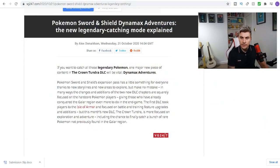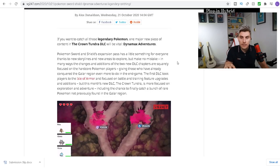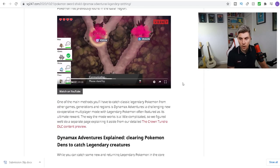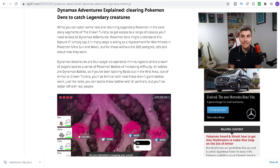First thing we want to look at is an article dropped yesterday by VGC247 regarding Dynamax Adventures — we've got a bunch of additional officially confirmed information. The link will be in the description. So if you want to catch legendary Pokémon that aren't in the main storyline, you will have to go through Dynamax Adventures, where the majority of the legendaries are going to be available.